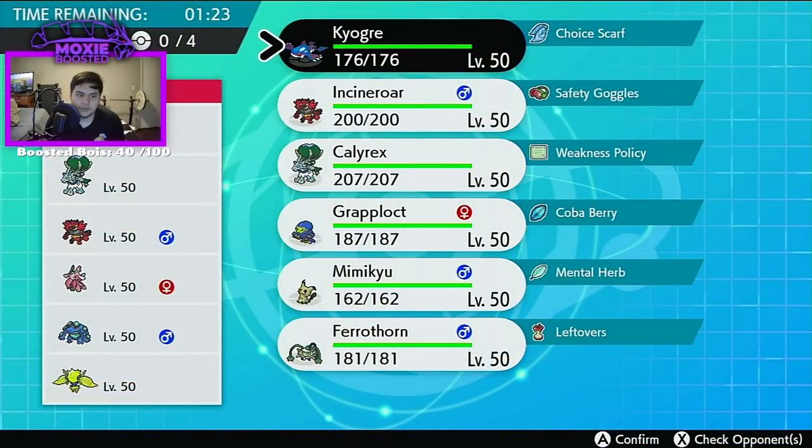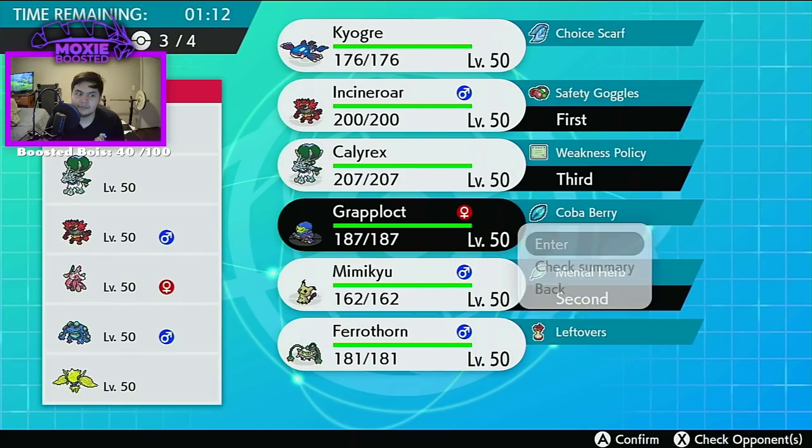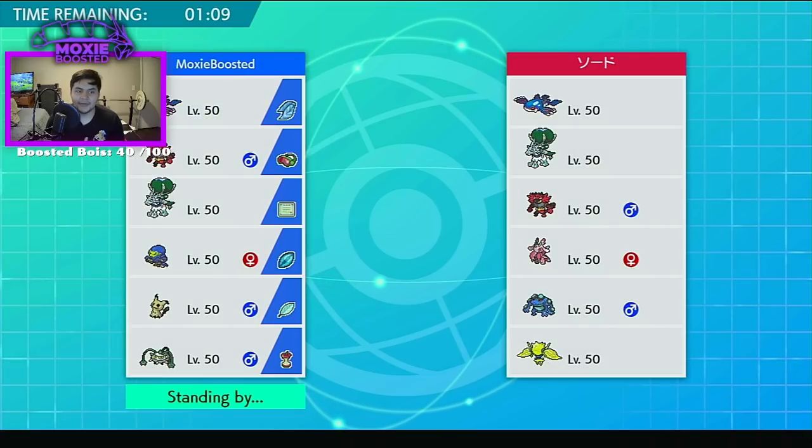I do not want to Octolock that Lurantis, but I do want to Topsy-Turvy it — I really want to Topsy-Turvy it. Let's go for it, let's see if I can Topsy-Turvy it. And I can Topsy-Turvy their Calyrex Ice — that'd be so freaking awesome! Alright, let me run this calc. Because I have not run the Glacial Lance calc, I only ran the Behemoth Blade. Okay, so it's 252 Attack with a Relaxed Nature.